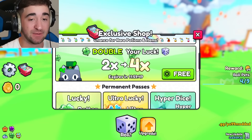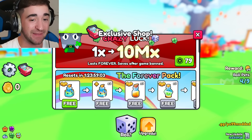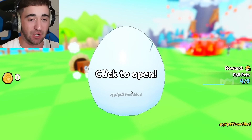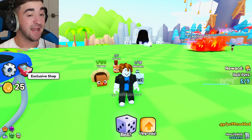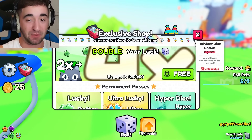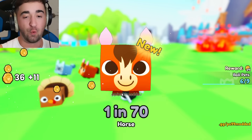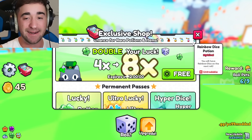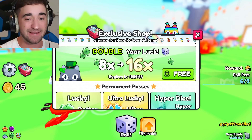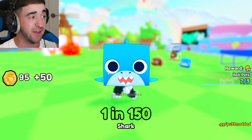We're going to keep on upgrading my luck until we max out, then we'll go to 10 million luck later in the video. Let's go on 2x — 1 in 175. Now we double our luck again and roll: 1 in 70. Now 8x luck — this is going to start getting very crazy. Get ready for later in the video!